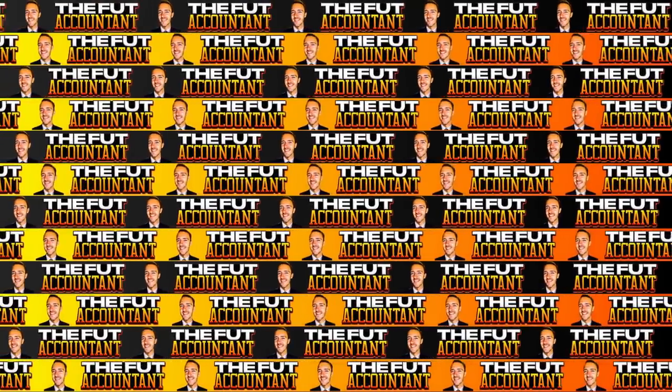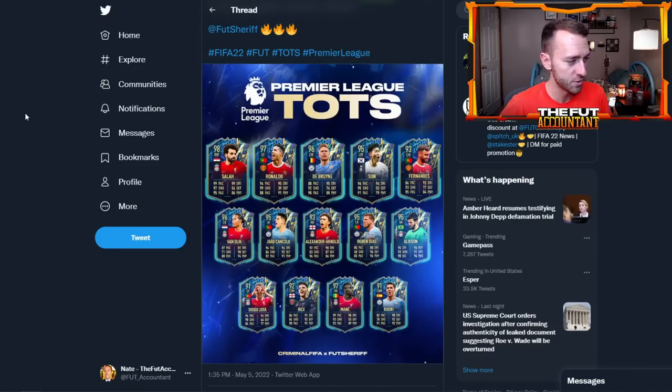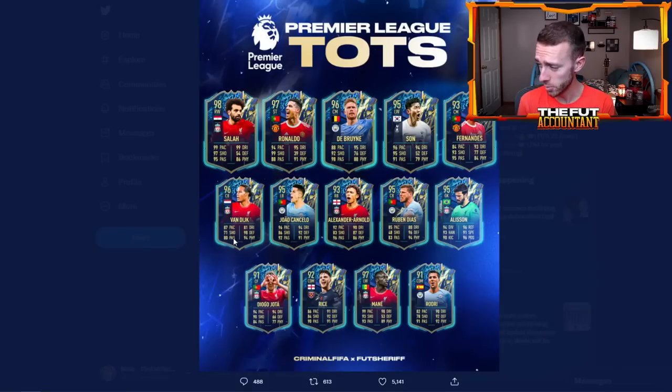EA is doing the juice with some of these cards. It's all going to come down to weak foot and skill move upgrades that would take this team from great to incredible. These are the cards we're going to see today: Salah, Ronaldo, De Bruyne, Hyunmin Son, Bruno Fernandes, Alisson, Ruben Diaz, Trent Alexander-Arnold, Joao Cancelo with better stats than his Team of the Year card, Van Dijk, Jota, Rice, Sadio Mane, and Rodri.